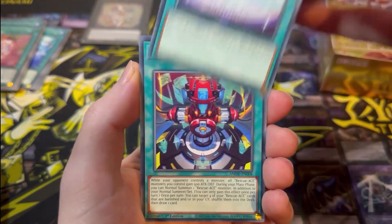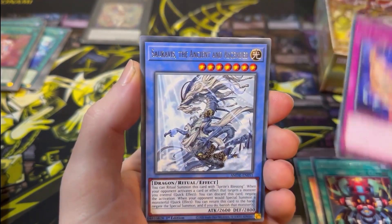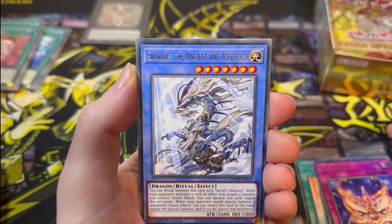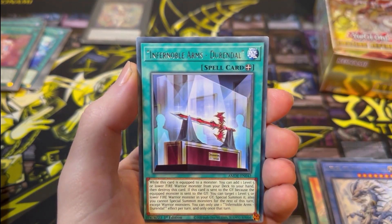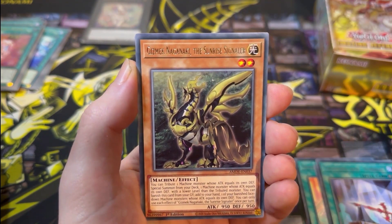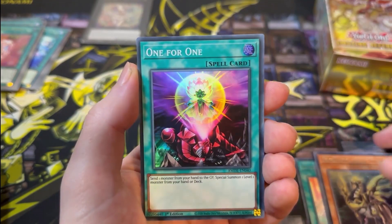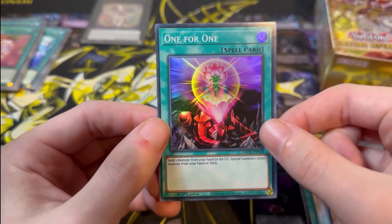Next pack: Sprite's Blessing, Rescue Ace HQ, Xyz Reborn, Soravis the Ancient and Ascended — that looks cool — Infernoble Arms Durandal, Gizmec Naganaki, and we've got Super 1 for 1. Didn't know that was going to be in the set — that's actually really cool.